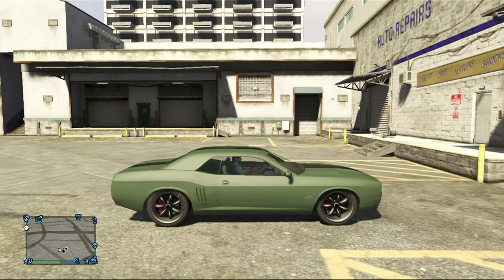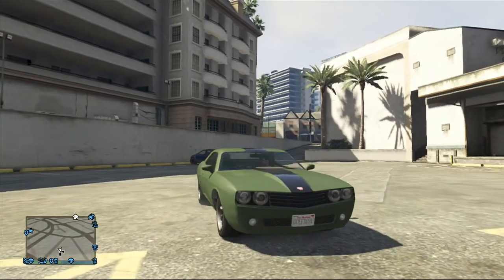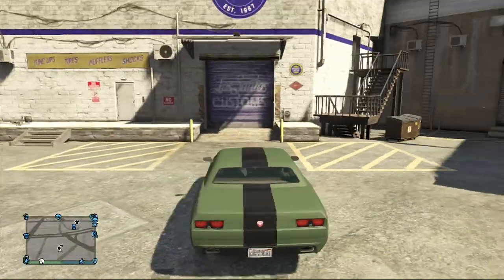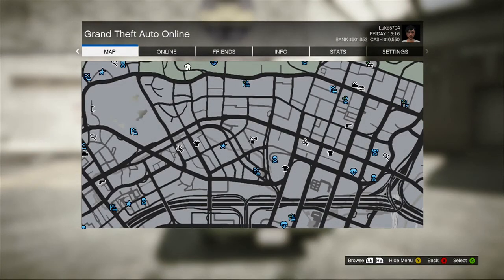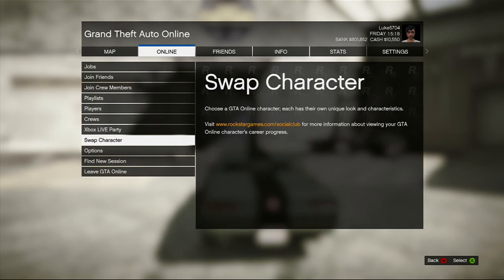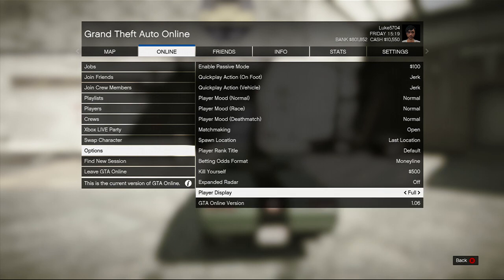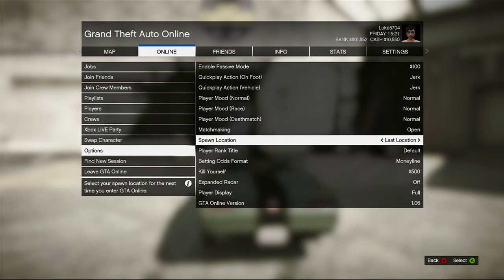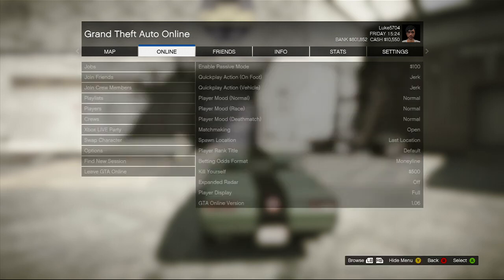What you want to do is get a car — to make more money you obviously want a better car. Make sure it's your personal vehicle. The first step is to press Start, go to Online, go down to Options, go to Spawn Location, and make sure that it's set to Last Location and not Property.